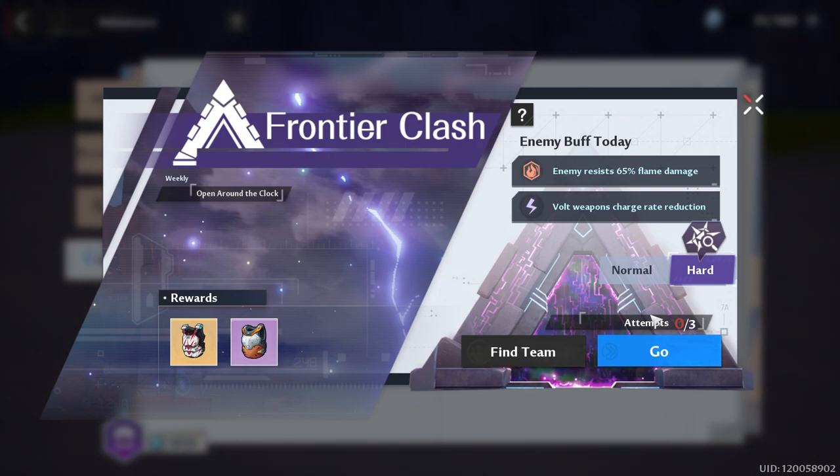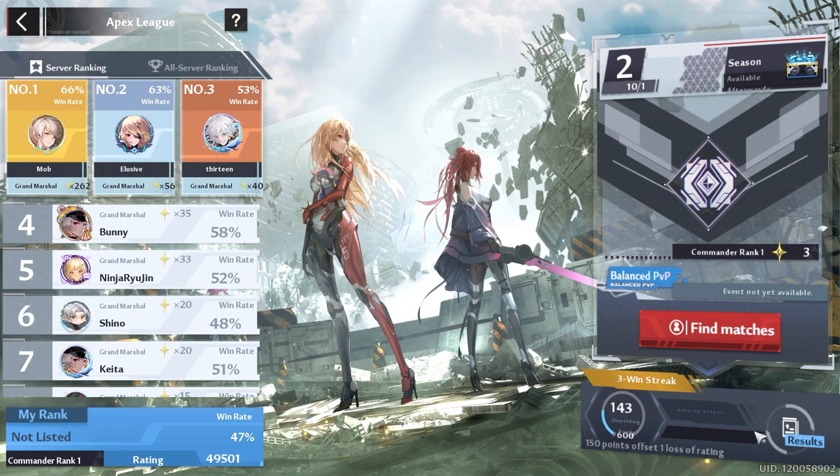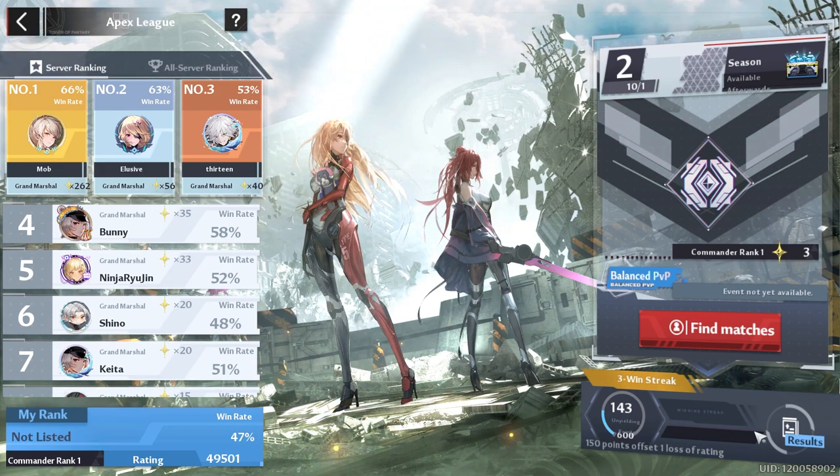For frontier clash, if you have any attempts left, go ahead and knock this out today because most people have a Volt team, and if tomorrow ends up being Volt immunity that's going to really hurt your runs. For Apex League, if you're trying to get to Grand Marshal, just make sure you put a couple hours in each day.